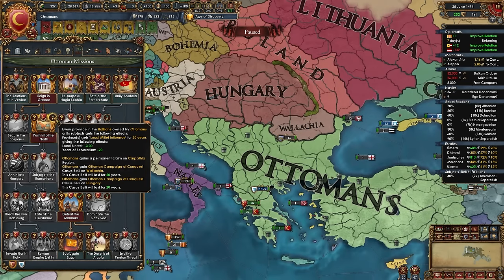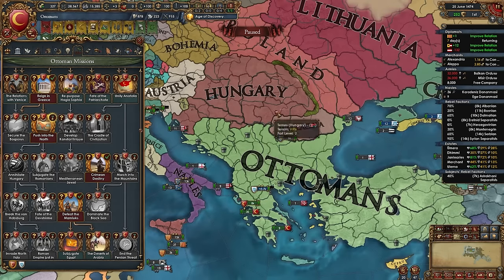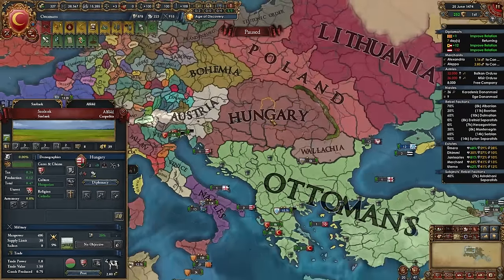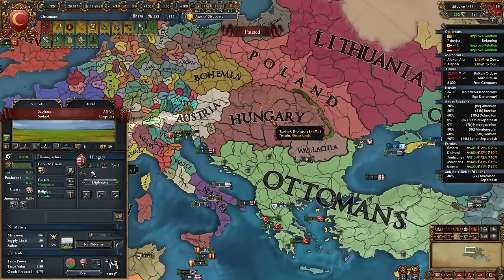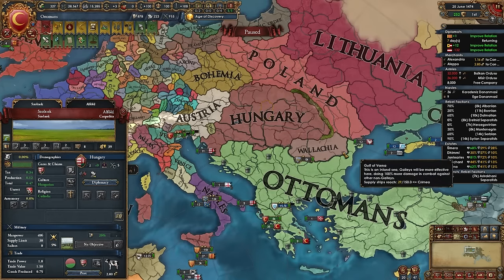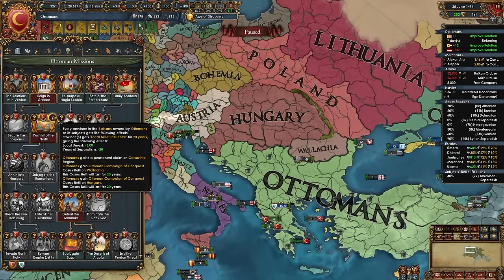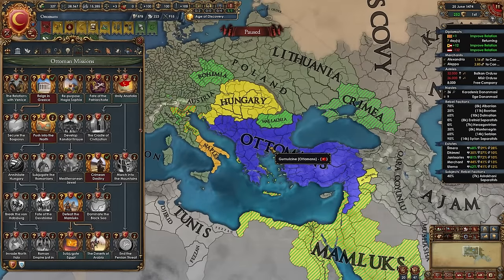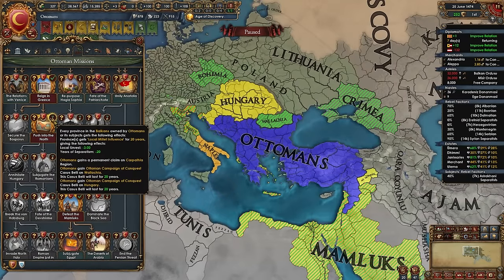More importantly, 'Push into the North' grants the Ottoman Conquest CB against Hungary, Wallachia, and Moldavia. This CB lasts 20 years and lets us conquer all of Hungary in one war. In my game Hungary is at 270% war score — normally three wars to take down — but with this CB we can do it in one. Don't take this mission just yet though; wait until after we deal with the Mamluks so the CB doesn't expire.